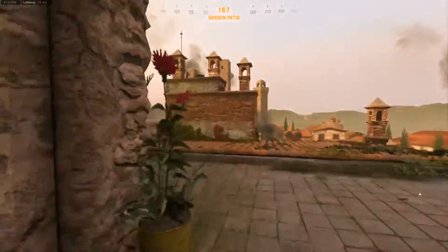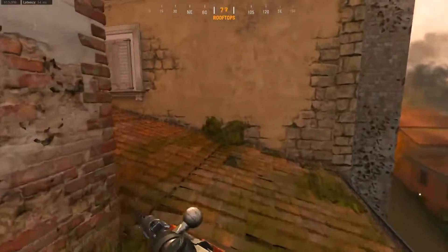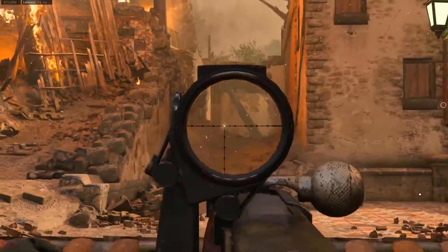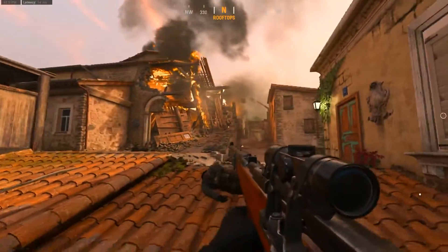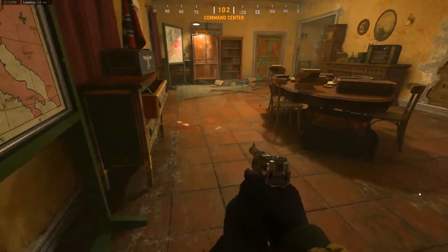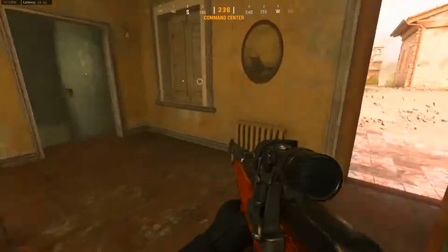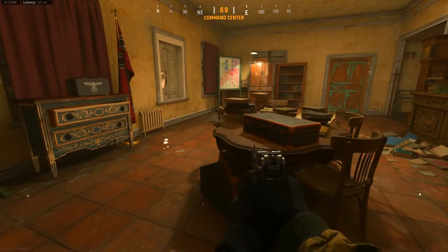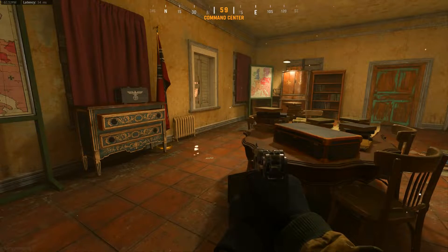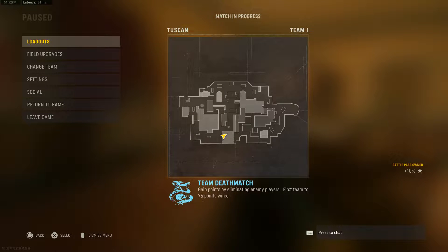Coming down here, I can get an overview to enemies that might be over there in the middle of the map as well as enemies right here. Then I run into here where we get into our first destructible environment. This is where the objective is — one of the crazier areas of the map. A lot of enemies will spend time here because this is where the main objective is, and even in modes like TDM and Kill Confirmed there's a lot of action here, as it's one of the main lanes that allows you to flank.